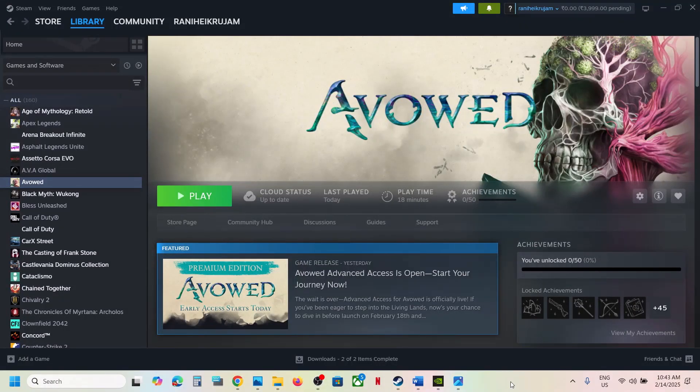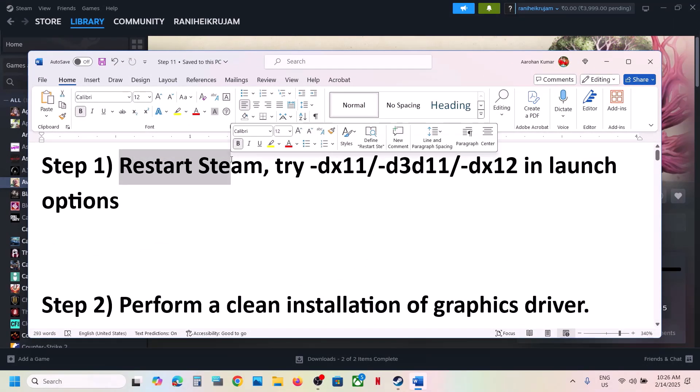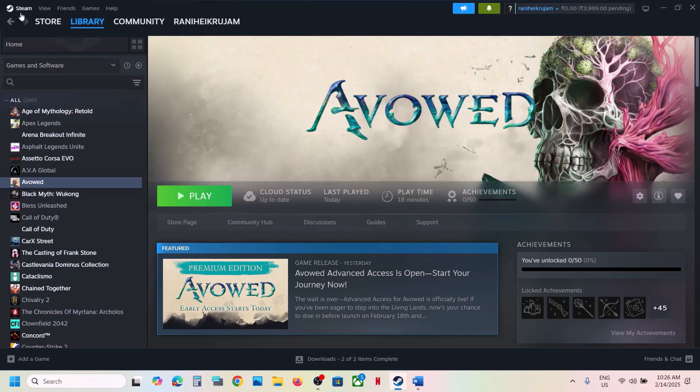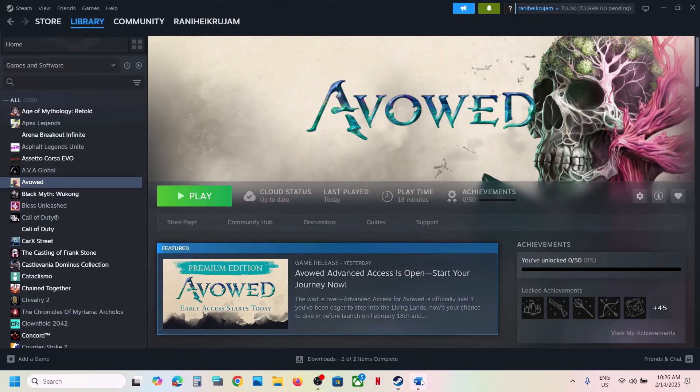Hello guys, welcome to my channel. Today in this video I'm going to show you how to fix when the game is not launching on your Windows computer. The first step is to restart Steam. Simply go to Steam, close Steam, and then launch Steam once again and then check.